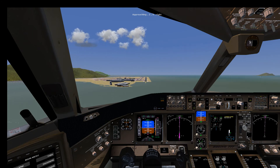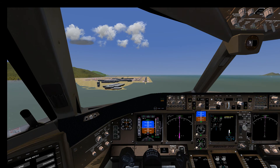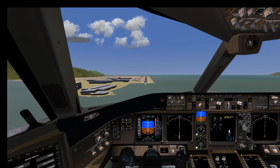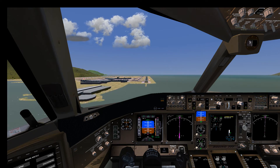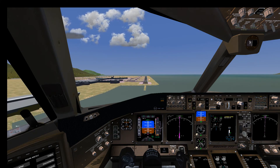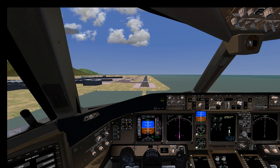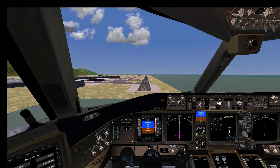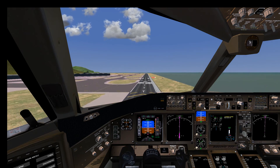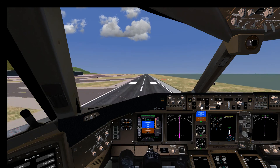There should be a 500-feet callout first — that's still as usual, as if we were doing everything right. Then I get a gear warning, so I lower the gear. Next I get the flaps warning, so I lower the flaps to maximum. I'll reduce the speed a little and just perform a fully automatic ILS touchdown — let's see if that works.